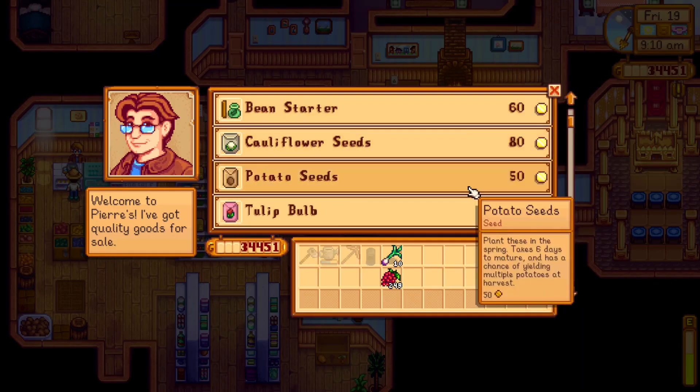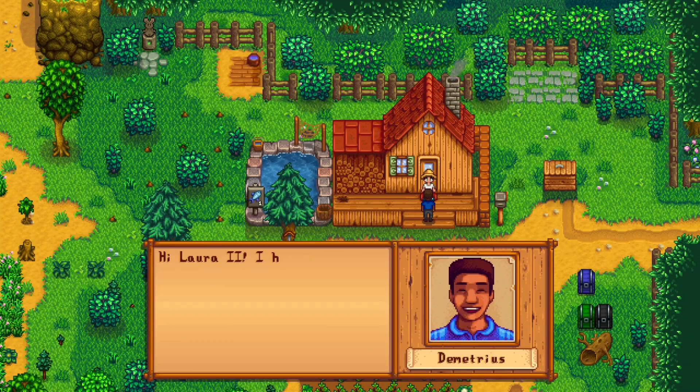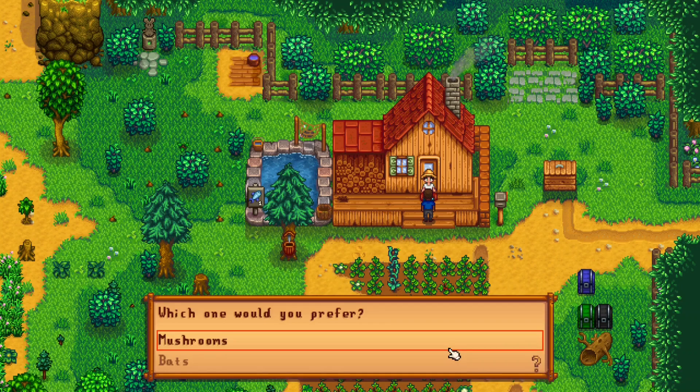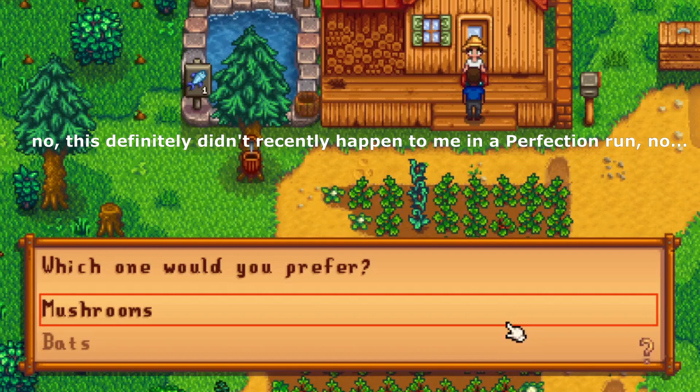That means we'll get Demetrius tomorrow. According to my calculations we would need around 170, but that doesn't count with the fact that we're going to have at least one more strawberry harvest. Just in case, I will get 170 of these since we have the money, and it'll all come back to us by the end of spring. I guess Demetrius is going to show up today.